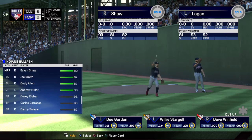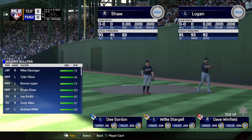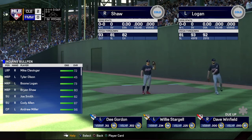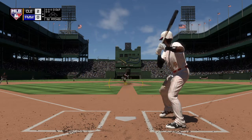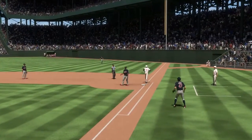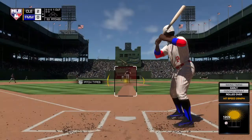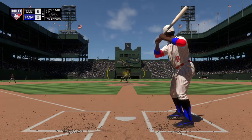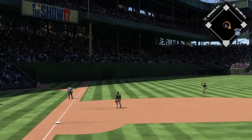Leading off — the shortstop Dee Gordon. Weak roller right side and he's retired, one away. Now stepping in — Willie Stargell, 0 for 2 thus far. That's lifted the other way out to left. Brantley is under it. Two down.